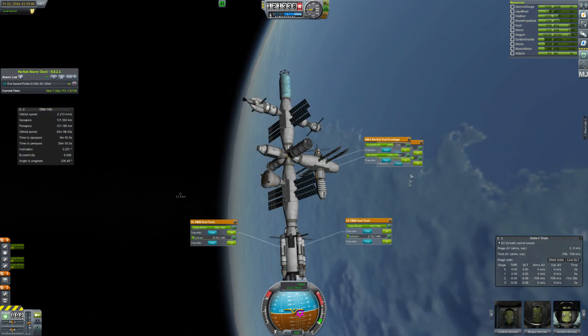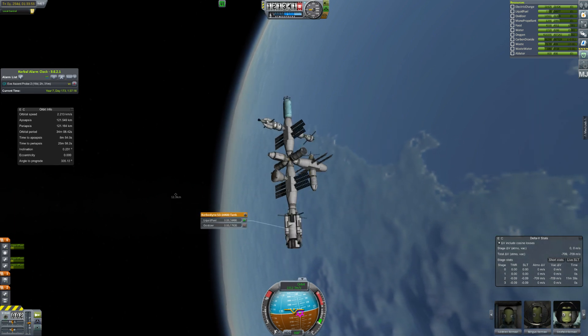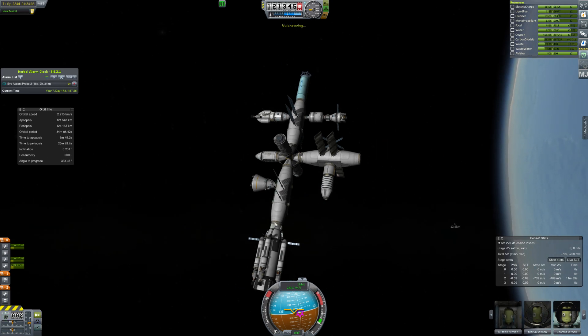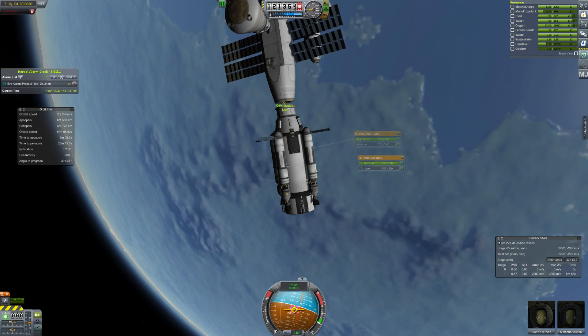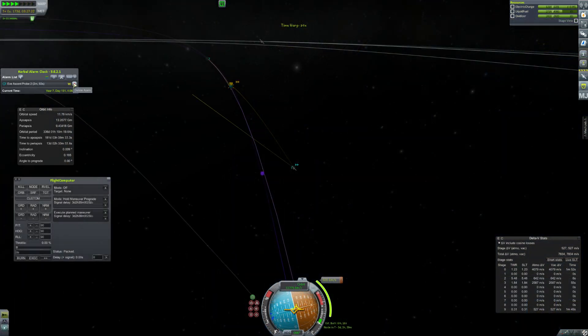I'm going to keep all the liquid fuel in the outer tanks so that we can head back to Minmus. We do a quick undocking of the fueling spacecraft to make sure we do have enough delta V with just those outer tanks — and we have more than enough: 2,000 meters per second. Not that bad despite all of my failings.